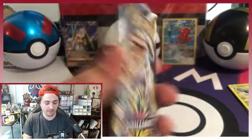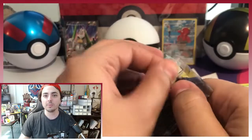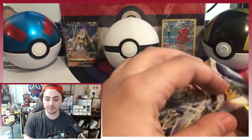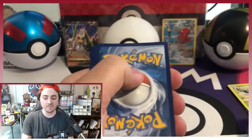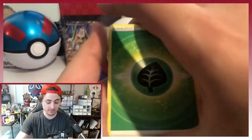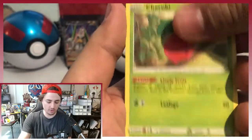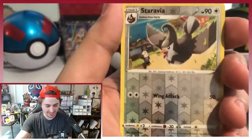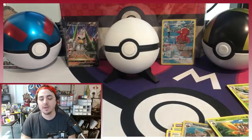One pack left — Arceus. Is Charizard in there? I don't know where all these Zards are that everyone is pulling, but I would very much like to get one. So let's see if maybe we can finally get one because I have just had about enough of Brilliant Stars at this point, as awesome as the cards are. Grass Energy, Barry, Clefable, Togekiss, Cherubi, Clefairy, Shelmet, Milcery, Starly, Staravia, and a Mawile. Nope.